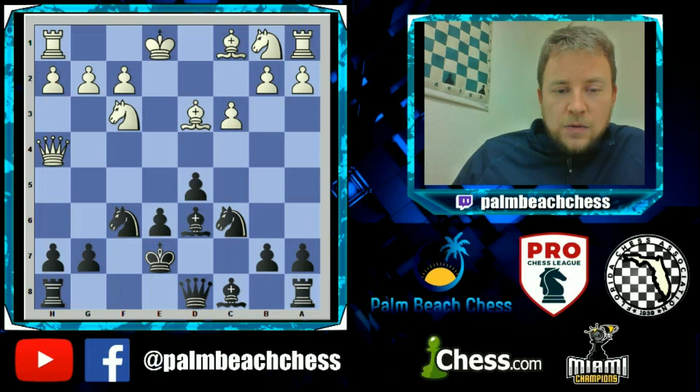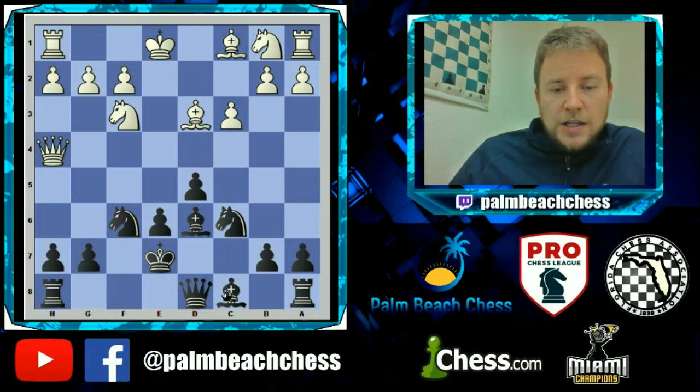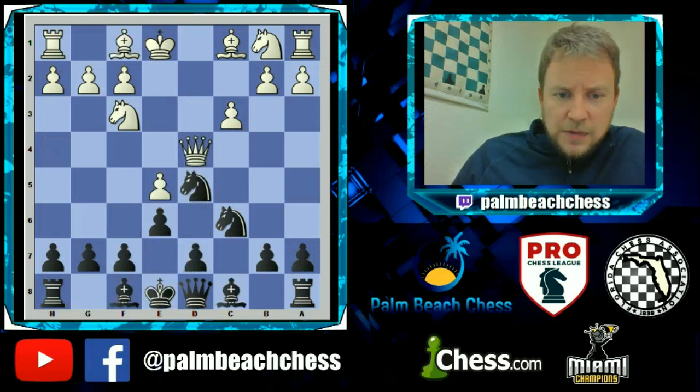We see the same type of maneuver in many French defenses as well as the Stonewall Dutch. You have to make this bishop great again — go to d7, and the idea is for it to come out via that route. Once you trade this bishop off, you can do the same thing with the queen. If you can trade queens in this position, Black is already ready for the endgame with a centralized king and a nice pawn majority in the center.